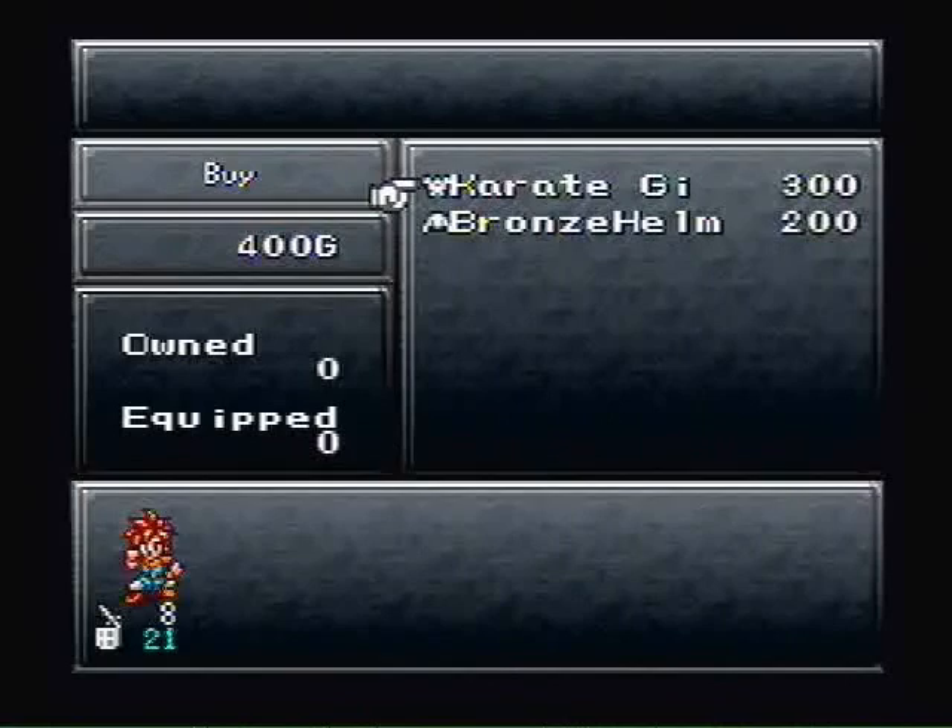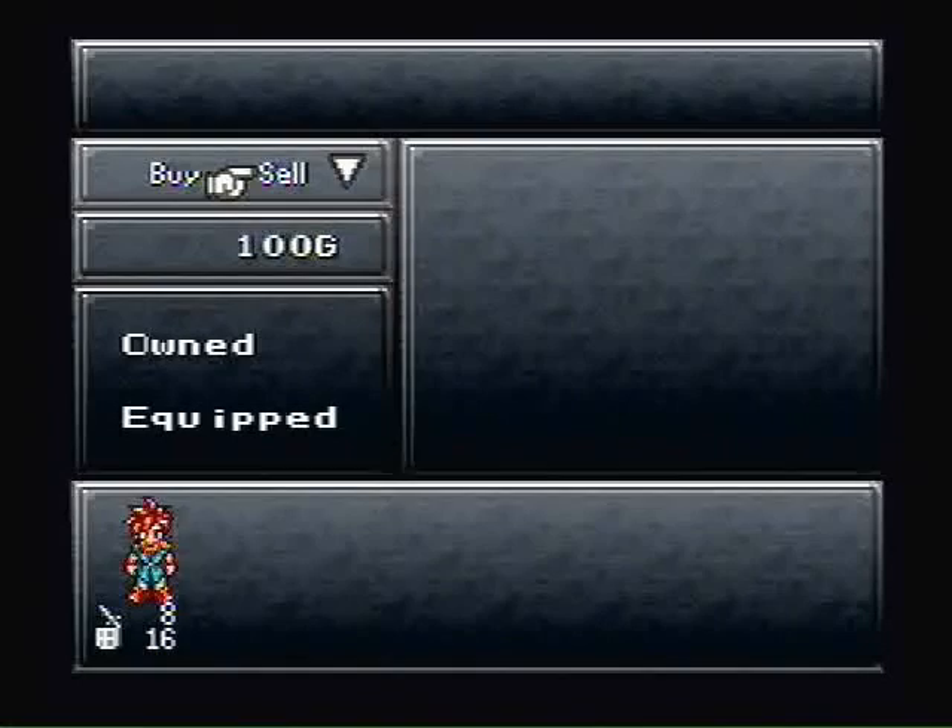One of the first things I like to do is come up here to the shop. You start with 400 gold, so you might as well buy a Karate Gi for yourself because it's worth it — the defense boost is significant. Go ahead and change your tunic for the Karate Gi, then sell the tunic because everyone has them. It's pretty much 340 gold back.